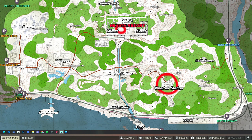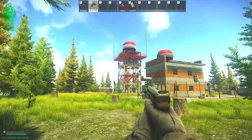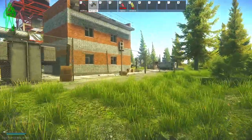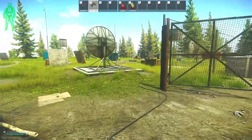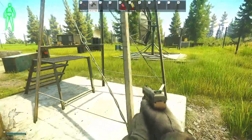Here's the map of Shoreline. The first signal source I'm going to show you is here at the weather station. We're here at the east side of Shoreline right now — this is the weather station dome. We're going to run up and into the compound, and as you can see on the right hand side, there are some satellites. You just have to run up to these satellites, and then that is going to count as locating the signal source.